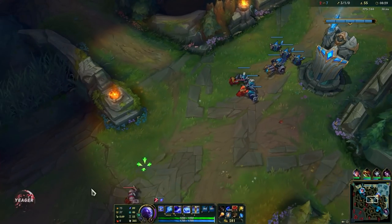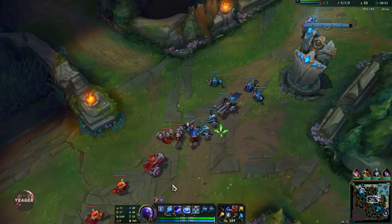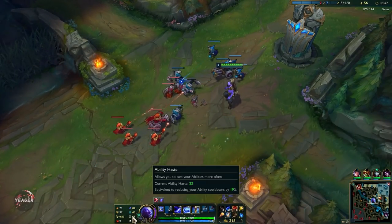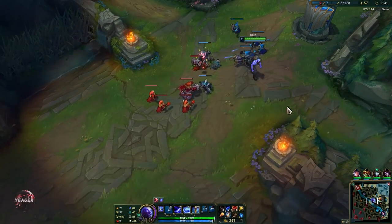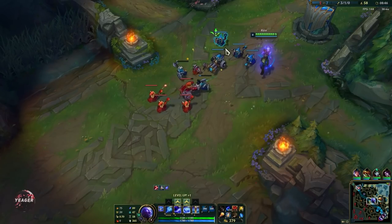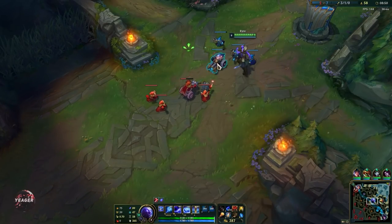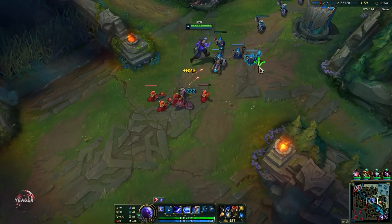We just have to focus on shoving the wave as fast as we can and then look for roams, because we can use our ultimate to teleport. You can either use it to escape if you get ganked, or use it to teleport to another lane. When you teleport, make sure you use it to flank — you don't want to teleport on top of people because they can just run away, so use it to cut off the escape path.